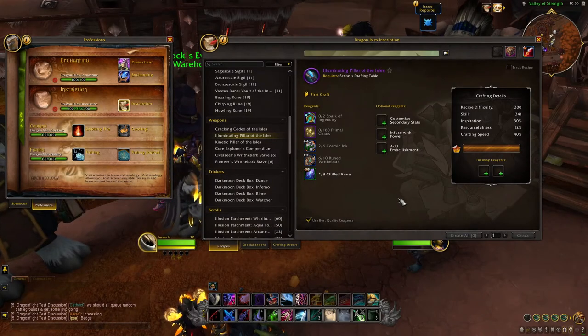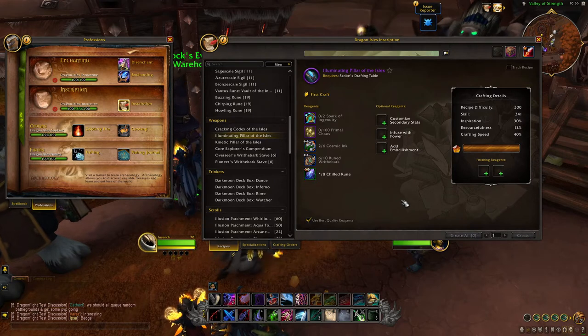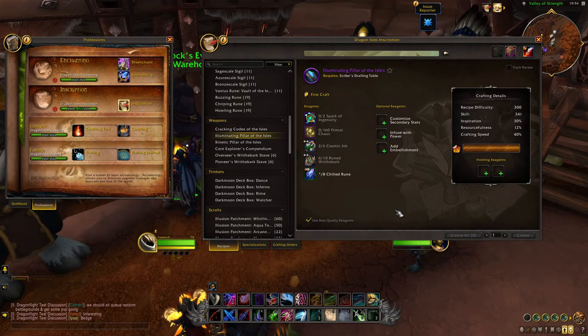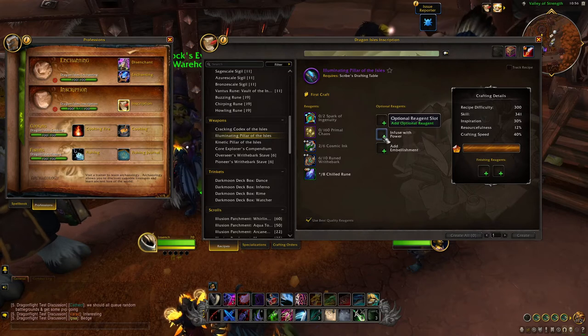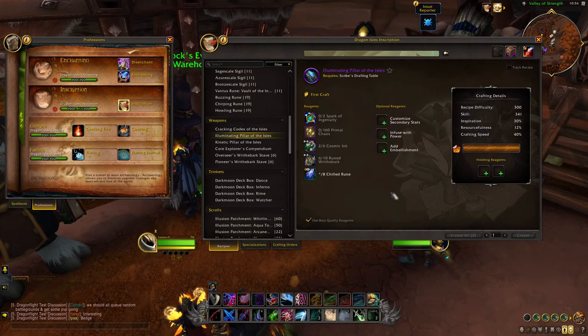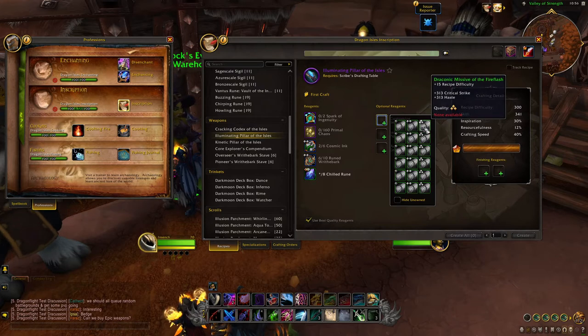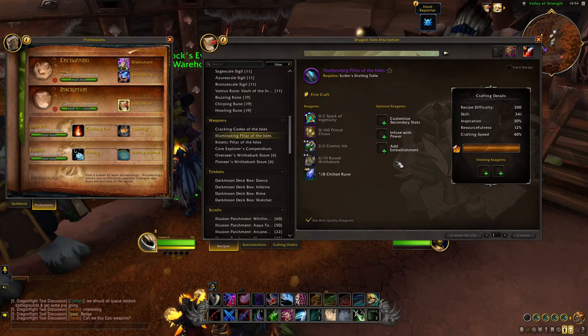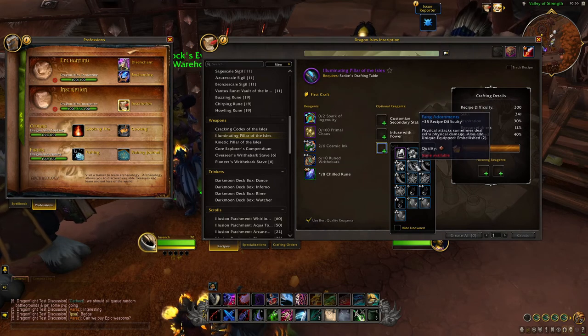As we covered earlier, Scribes will have the ability to craft Staves — both Agility and Intellect — as well as Offhands. Staves will likely be an amazing goldmaker, as you can infuse them with Primal Infusions and Concentrated Primal Infusions, raising their item level as high as 418. You can also customize secondary stats using missives — remember you only need one for both secondaries — and you'll be able to add an Embellishment, a useful effect similar to the Profession optional reagent that we had in Zereth Mortis.